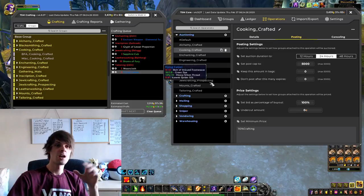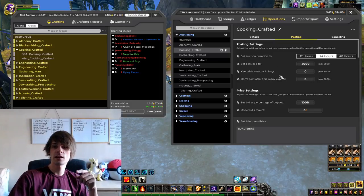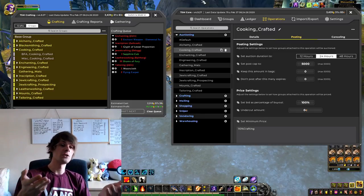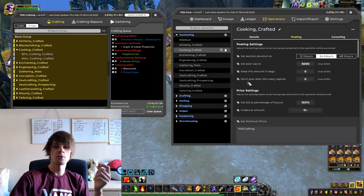I doubt I'll ever make 5,000 of this product, but I set 5,000 as the max because I don't really care how much I've got on the auction house — the crafting method will assign me with all the stuff I need. How many to keep in bags? I don't keep any because I do this daily. But if you have a day off and want to do a weekly restock, you can keep stock in your bags.